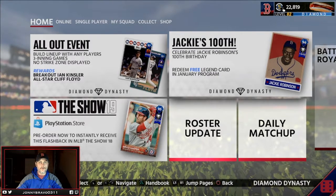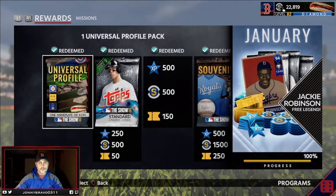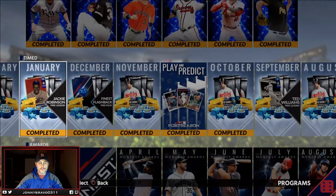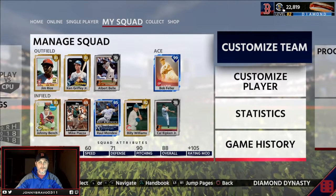They put out a 94 overall card and it's free to get. All you have to do is go into your January programs, accept this mission, complete it, and you get a nice 94 overall Jackie Robinson. Pretty decent if you need a second baseman — he's got no power but fantastic speed, huge contact and vision.